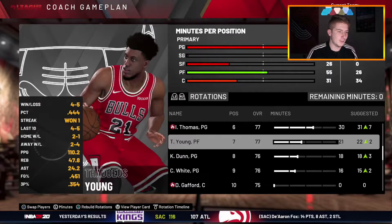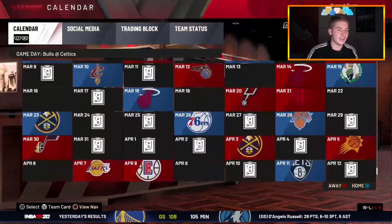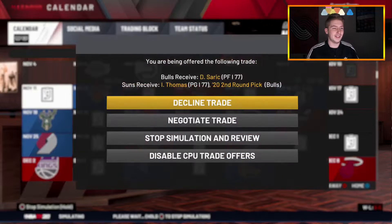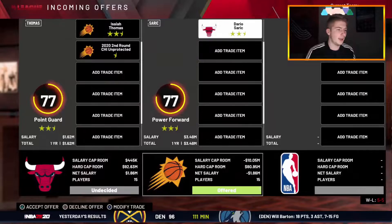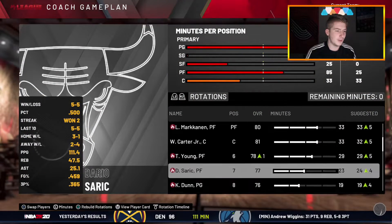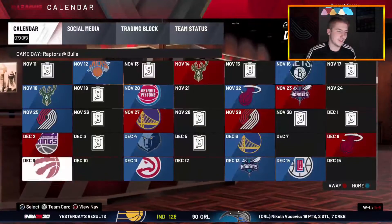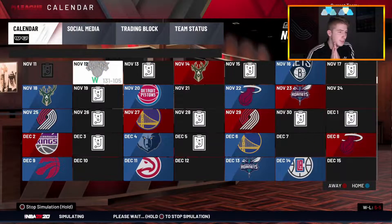Look at this team — so many point guards now. We're four and five, we already traded our best player in Zach LaVine. Now we get Dario Saric for Isaiah Thomas — okay, we already have Lauri Markkanen so we have to accept the trade anyway. We got Hutchinson and Markkanen, Saric comes off the bench. The rotation doesn't look too good but let's keep going and see what trades pop up.